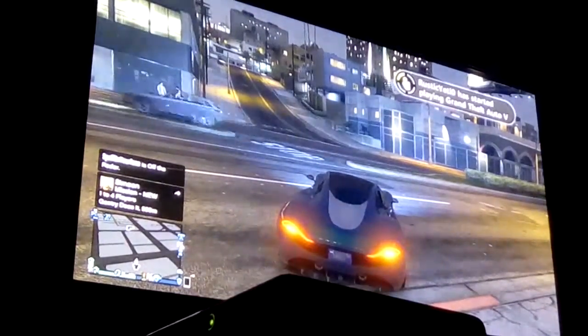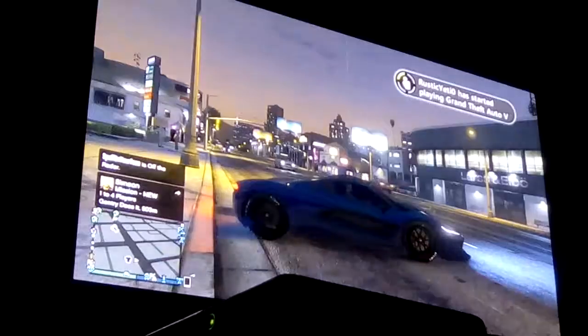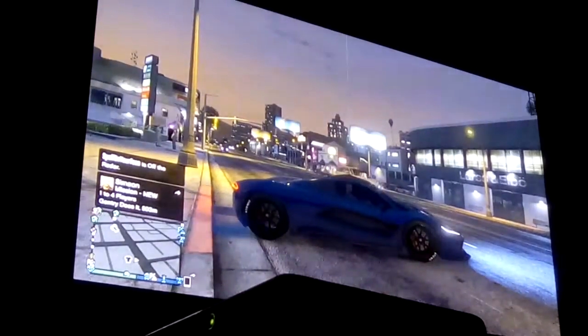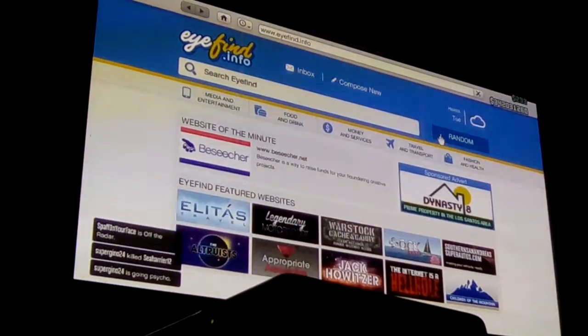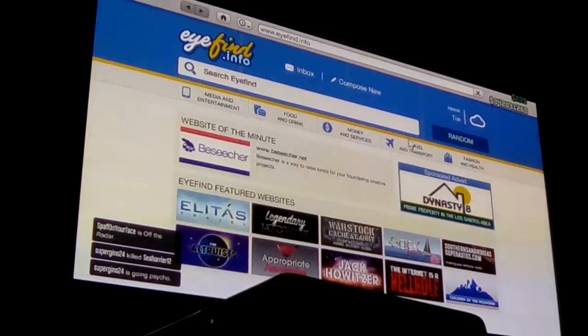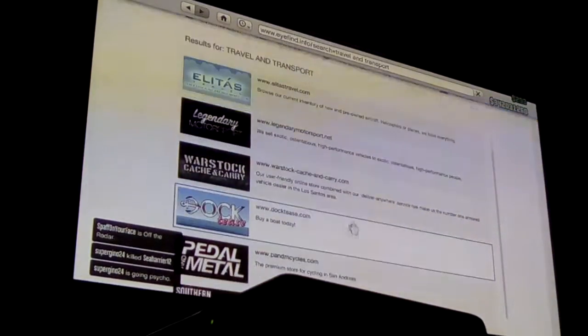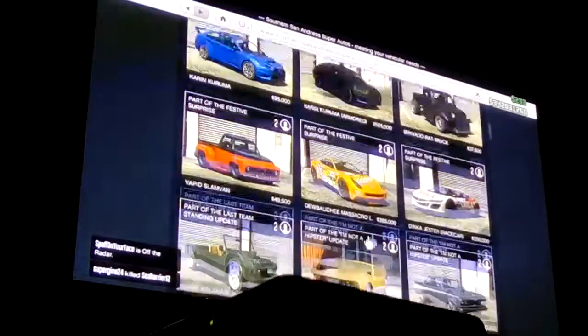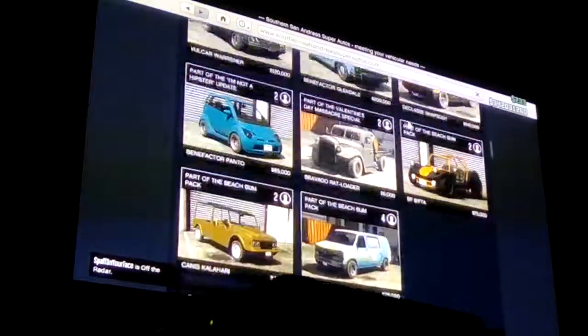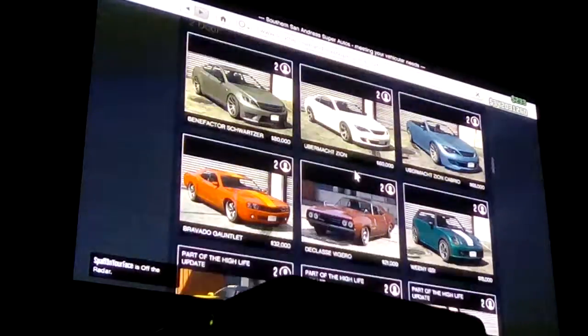Yo, what's up people, YouTube — it's Humane Man's Goldface, and today I will be showing you how to make a cop car. We want to start by finding a car off the street, or going into your website, go to Travel and Transport. I highly recommend going to either Southern SA Autos or Legendary Motorsport. Choose any car that you want to be a police car.